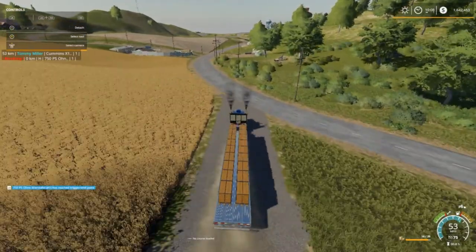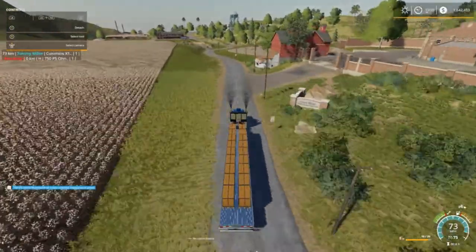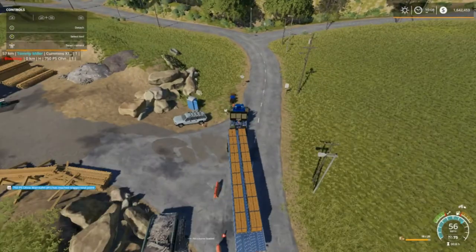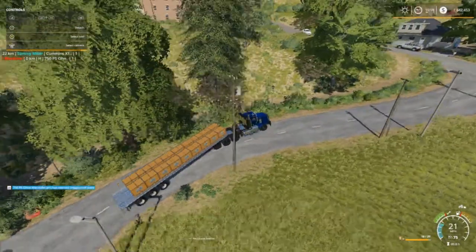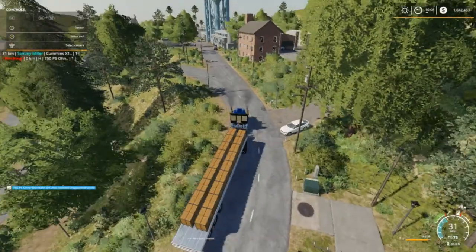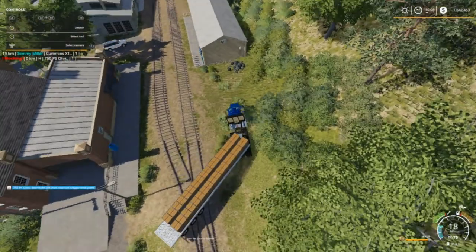We're going to buy a new combine outright — probably come down here and harvest our crops first and then do our mission contracts second. I don't know why I'm driving on the wrong side of the road. I want to do all these contracts — whoa, I'm knocking over everything! Can't turn well. This truck does not turn good going wide open. I think I just made a boo-boo going this way. Let me cut through here — oh my god, there's not a road here. I'm not a very good driver today.